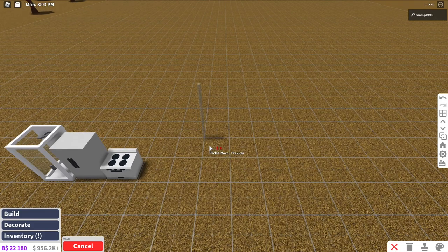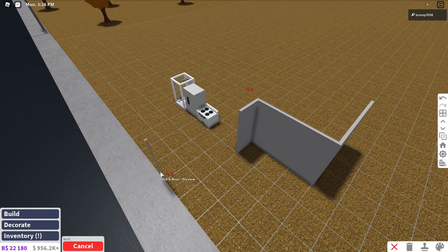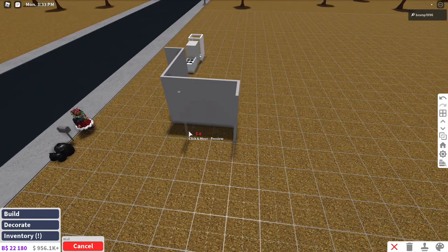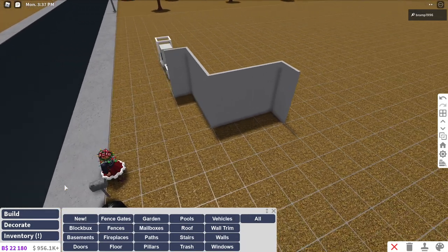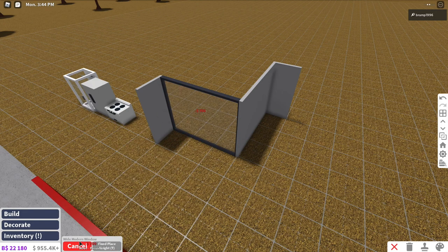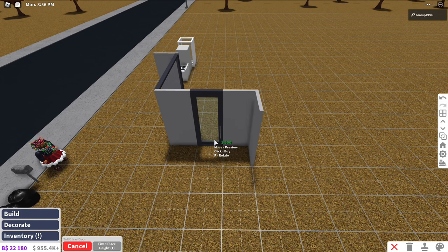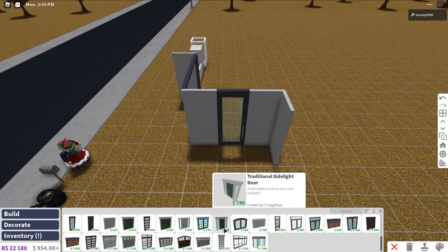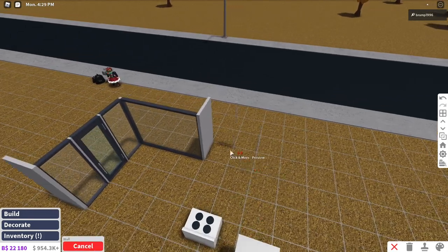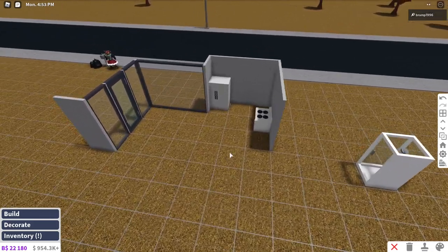I want to stay as close as possible to where the street is, because if people are learning the game it might be easier for them to just go onto the street and be as close to their home as possible. I do want some massive windows — that's $750. The front door is going to go over here. We'll have some expensive items in the house just to give it that more luxury feel. You are allowed to use game passes while building a starter house, but keep it as little as possible.